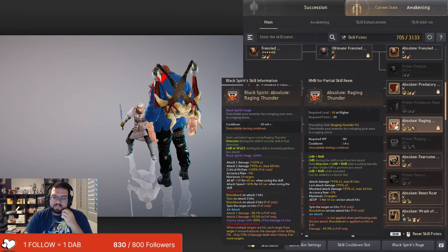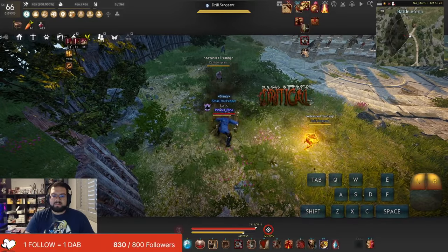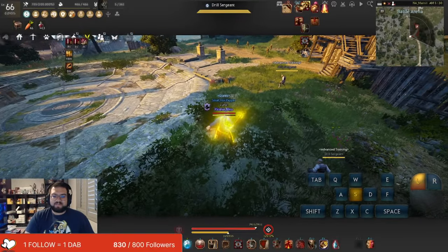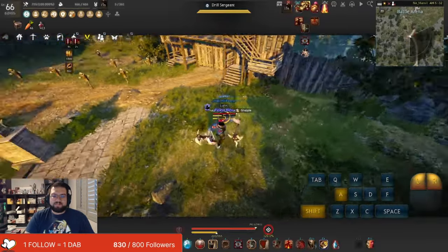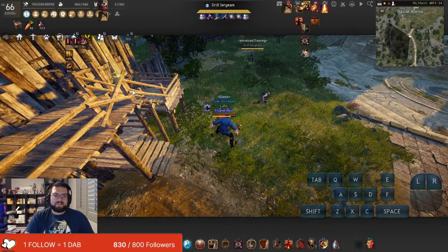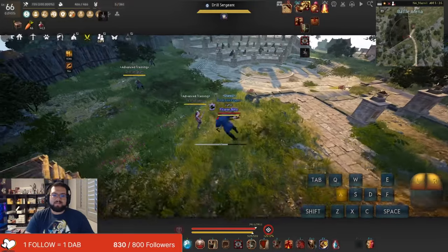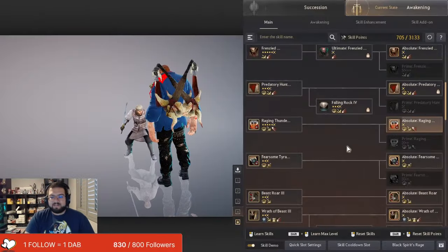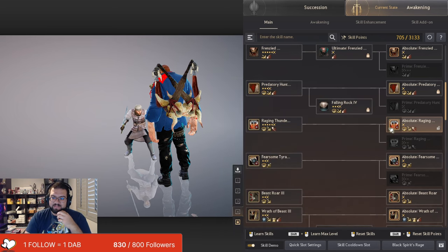The reason a lot of PvP Zerkers lock Raging Thunder is solely because they like to hold down clicks during Frenzied Destroyer, and it'll accidentally go into a Raging Thunder — a Beyblade. You drop your combo, put Raging Thunder on cooldown, and can't use the skill anymore. I would say leave it unlocked and get good with it so you can do catches, because it's a knockdown that doesn't go on cooldown unless Raging Thunder is on cooldown. It's a very strong skill a lot of people are sleeping on.